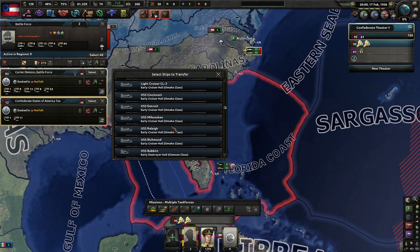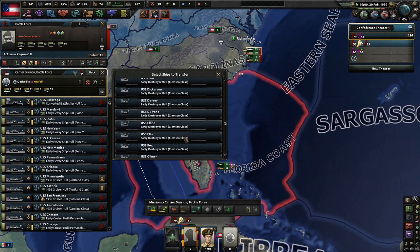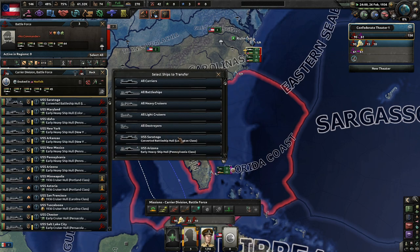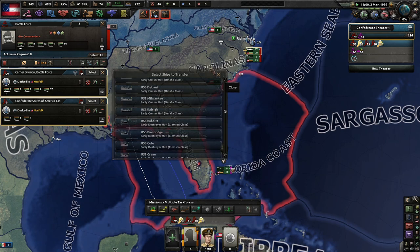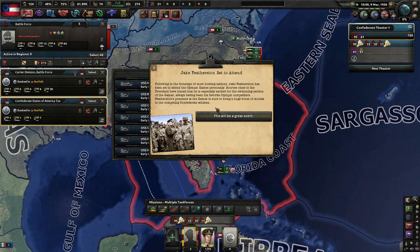Let's add a light cruiser and one of the big boys. I honestly don't really like destroyers that much — I just like having big task forces. That's how I like to play. Jake Featherston is set to attend the Olympic Games personally. Sources close to the president hint that he is especially excited for the swimming section of the Games, always having been his favorite Olympic competition.